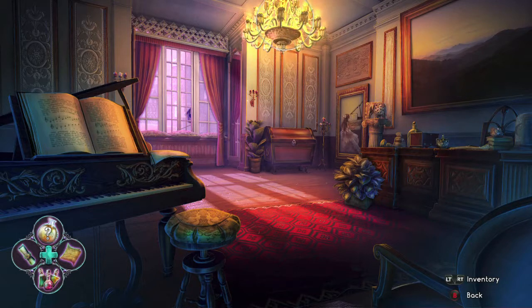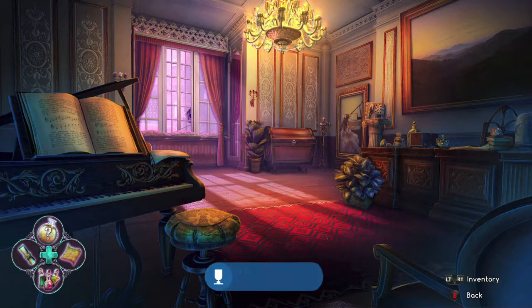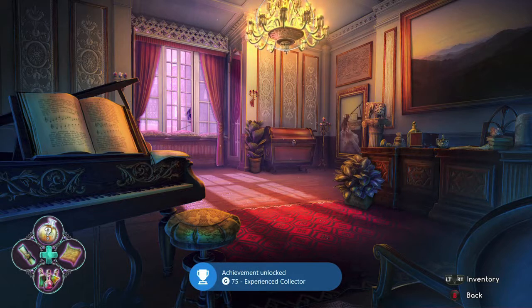When you break into the royal apartment, it's going to be in the chandelier, and that should be the halfway point — so you should get another achievement for 75 points.